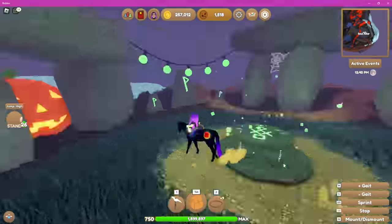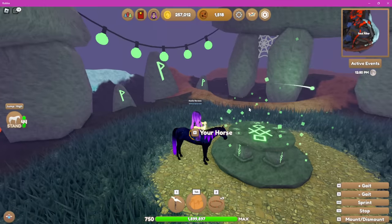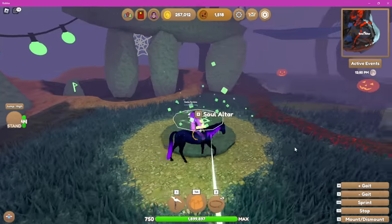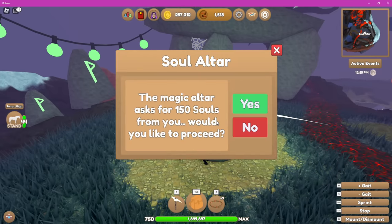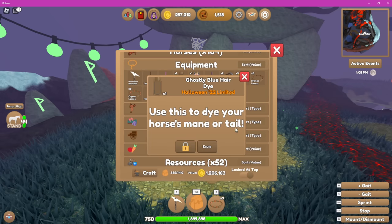So ghost dyes — I did pick up one. If you want to get a ghostly horse or the dyes, this is where you need to come. You give the altar 150 souls to be able to get either the horse or the dyes. I have a ghostly blue hair dye. It'll make it look like what the ghost horses look like, which is really cool. Especially if you have a ghost horse with, say, a blue body but a pink mane and tail, you can actually dye it completely blue.